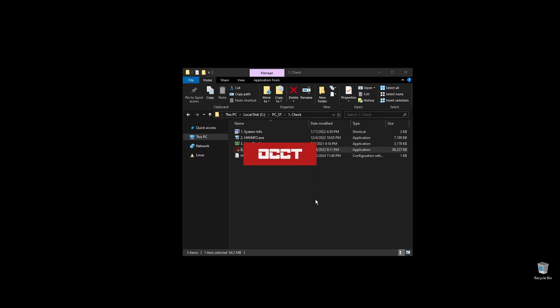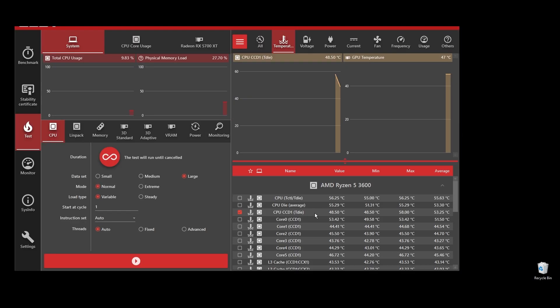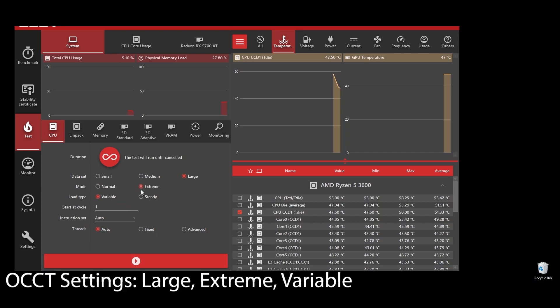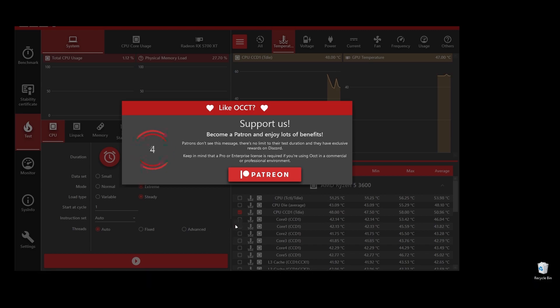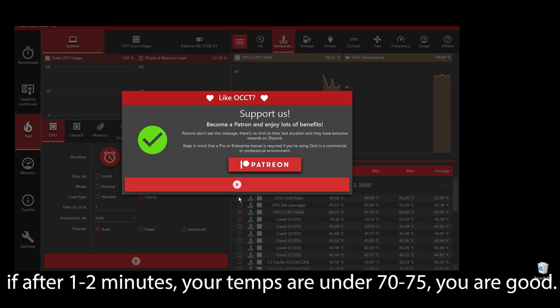Next, go ahead and do a quick stress test on your CPU to see if there are any overheating issues. It's crucial that your CPU doesn't get very hot when you play Baldur's Gate 3, because that means it will downclock itself to cool down. For best results, you should leave this for at least 5 to 10 minutes, but a quick 1 to 2 minute test should give you an idea of what's happening. If your CPU temperature is under 75, you shouldn't be worried.